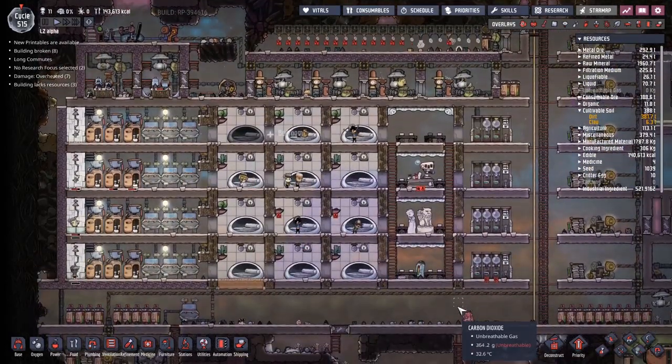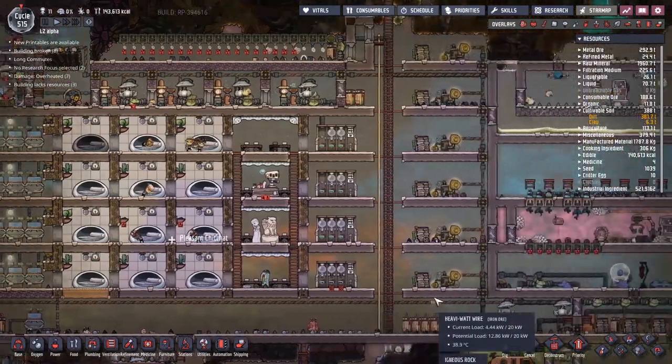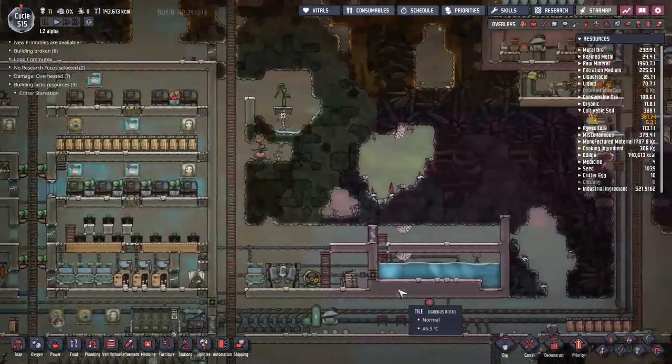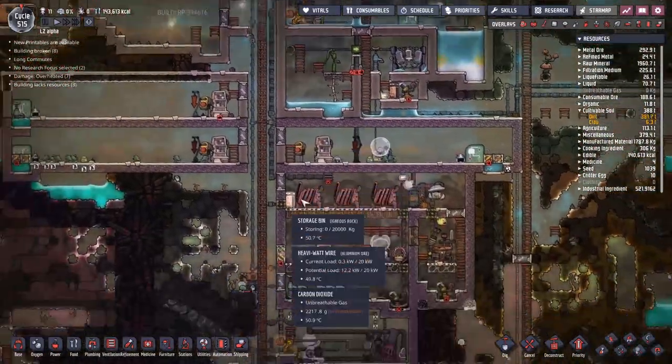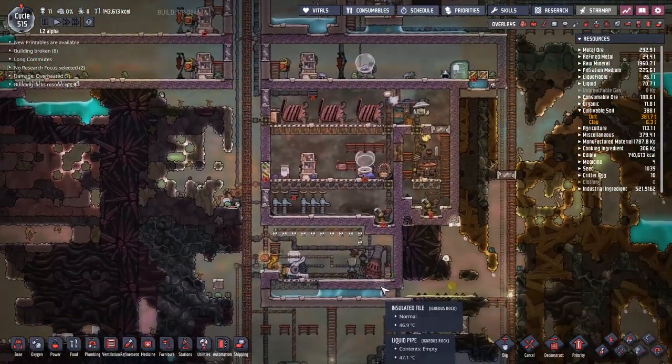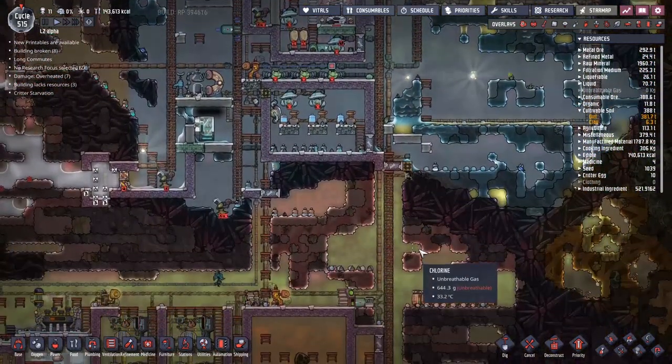Hey guys, welcome back to Oxygen Not Included - Clay's Amazing Space Colony Simulator Extraordinaire. My name is Twitchy and we are in LZ Alpha, the rock that we have been working on for about 515 cycles, trying our best to get into the future with as many duplicates being as comfortable as possible.